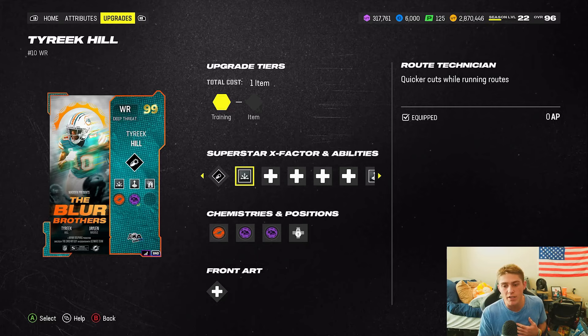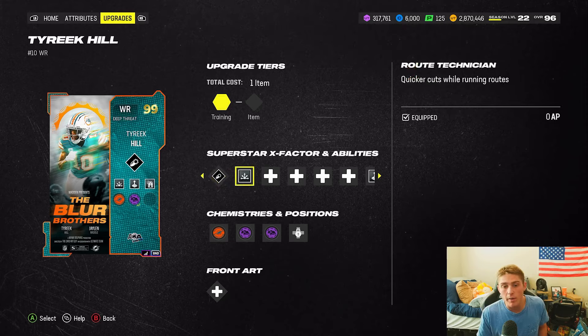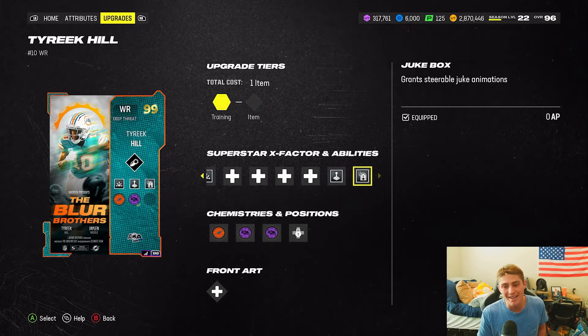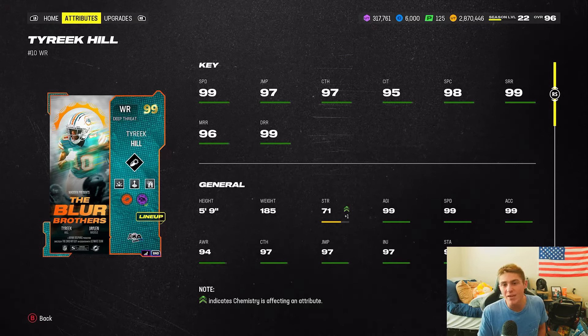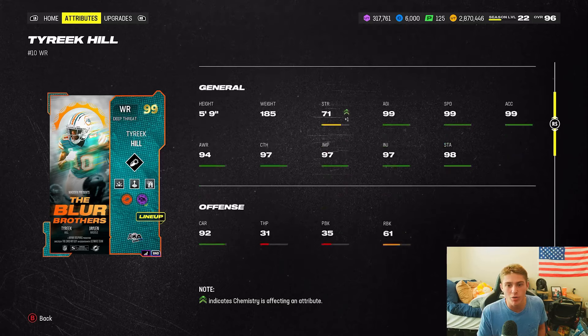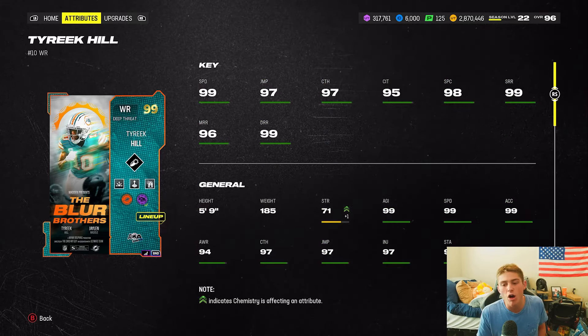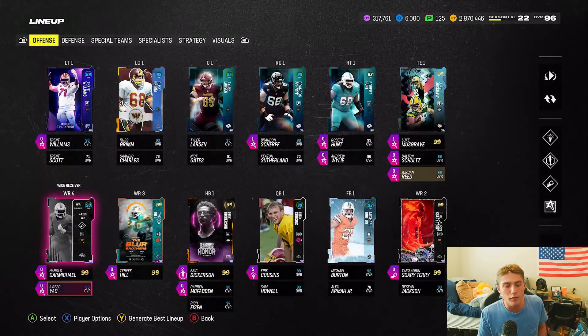Tyreek Hill is my main slot receiver. I have YAC Him Up on him but it's not glowing for me. He has Route Tech, Human Joystick, and Jukebox — this card is really freaking good. He's not getting juiced anywhere except his strength, but still has 99s all over the board.